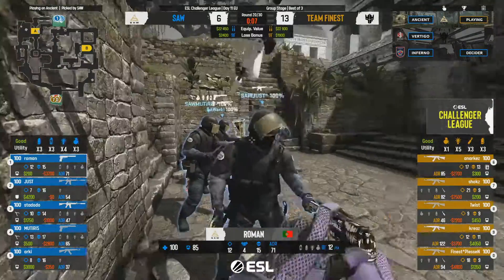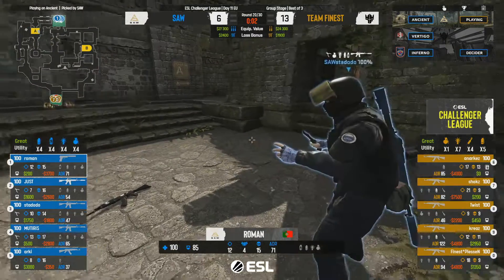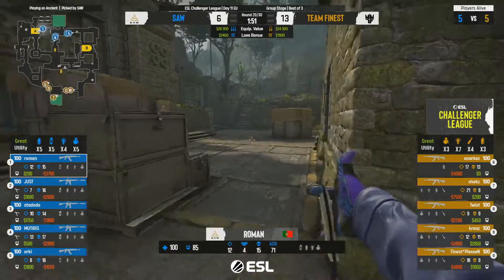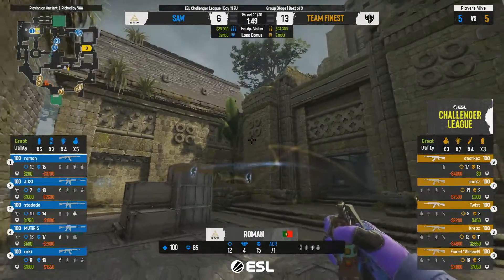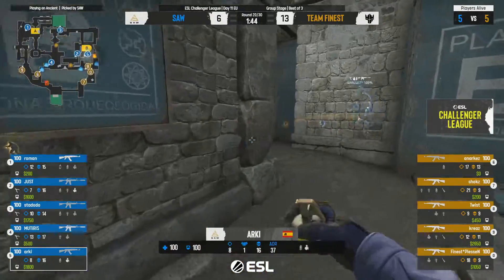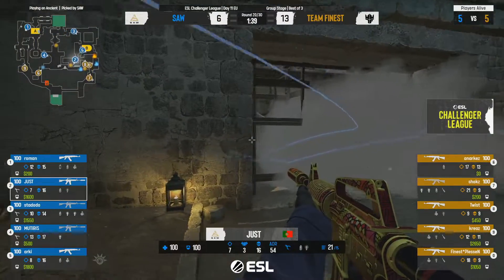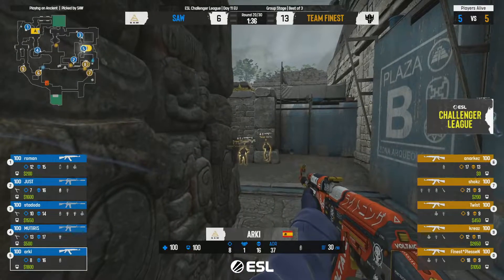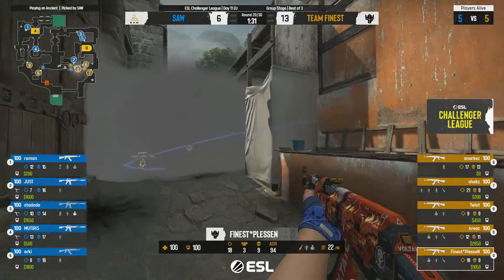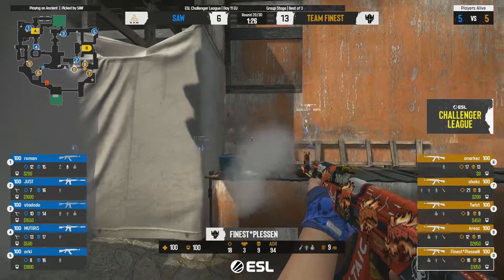He keeps crossing back and forth consistently not really allowing them to know exactly what his position is. A really ballsy player who pushes fairly aggressively, but because of the angle play he can't get the pick off. A really important start to the round, and a really important round for sAw to come out on top of. Hopefully they can build momentum off the back of it — 13 rounds on the board though makes it very hard for sAw.